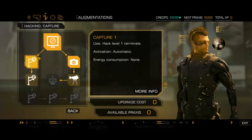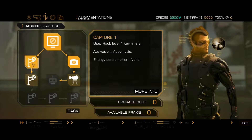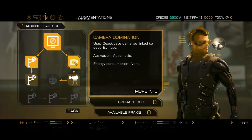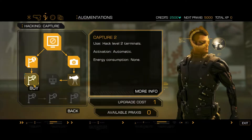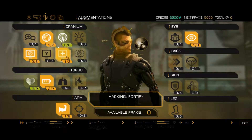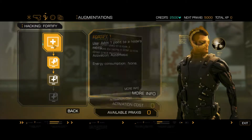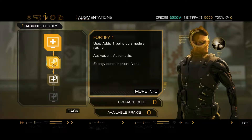We have the ability to hack terminals — we can hack level one terminals right now — and we can deactivate cameras connected to security systems. Obviously we can unlock the potential to hack level two through level five terminals as well. Let's have a look. We also can fortify some nodes. We will be looking at the hacking tutorial or hacking minigame when we get further into the game itself.